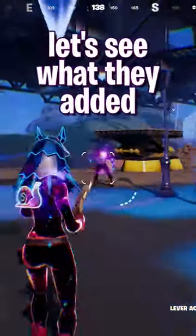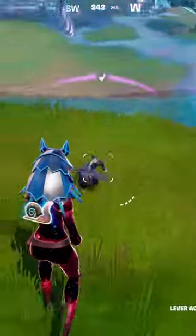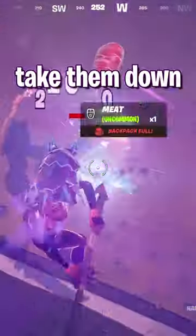The Fort Nightmares update is here. Let's see what they added. First up, zombie chickens. These things will run at you, but you can easily take them down.